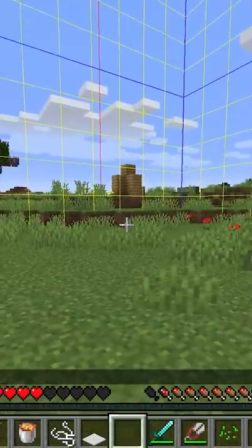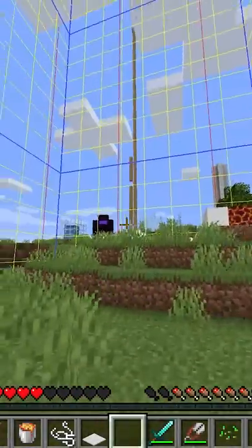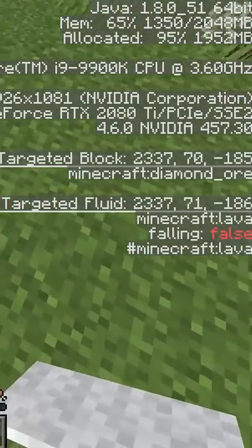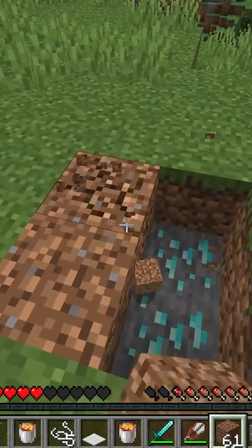If you hit F3 and G on your keyboard at the same time, it will pull up all the chunks in your world, which is super helpful for mining. And if you hit F3, you can actually see which block you're looking at — so if you look under lava, you can see if there are diamonds there. As shown here, there are actually diamonds there.